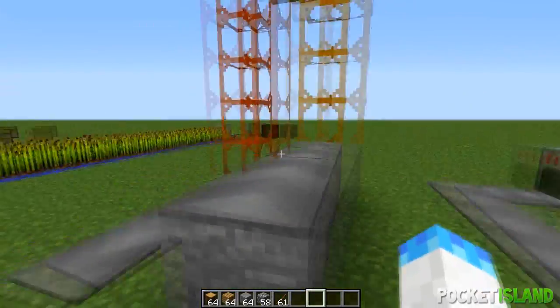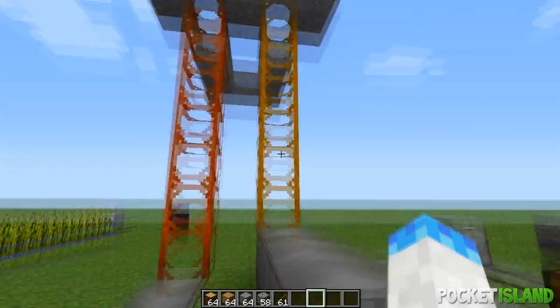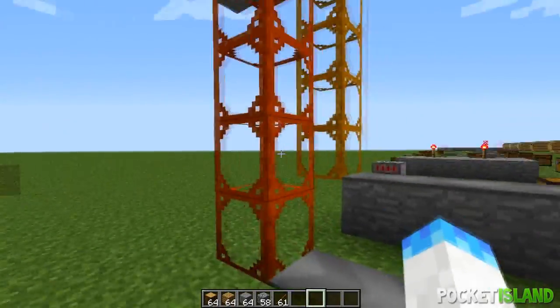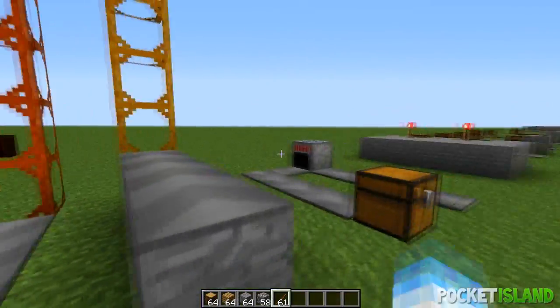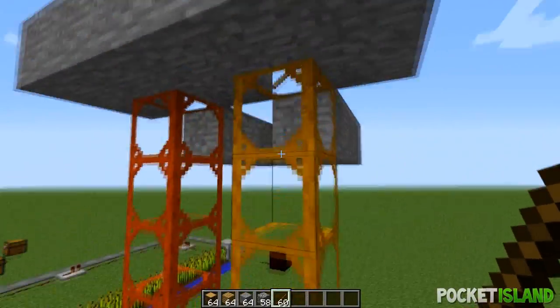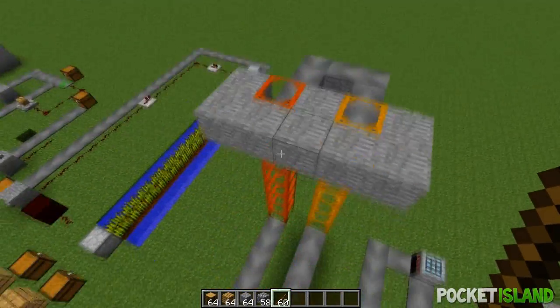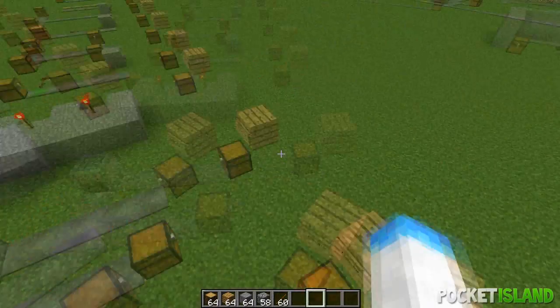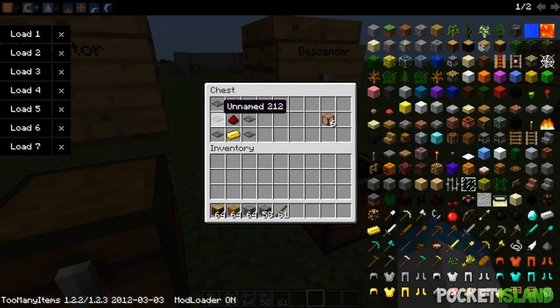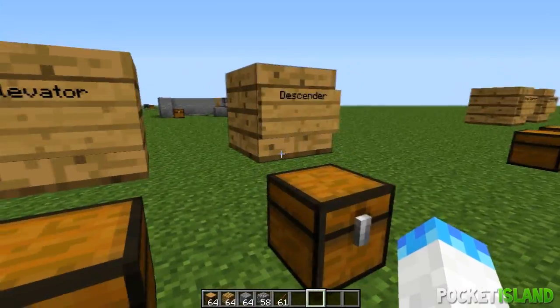This is the elevator, which is orange, and the descender, which is red. The elevator will elevate items and the descender will descend items. They're pretty easy to craft — just three pressure plates and two golden ingots. If you put redstone in the middle you get a descender.